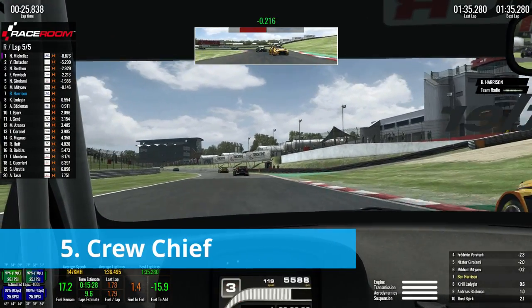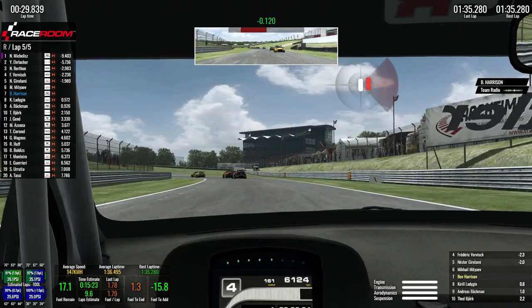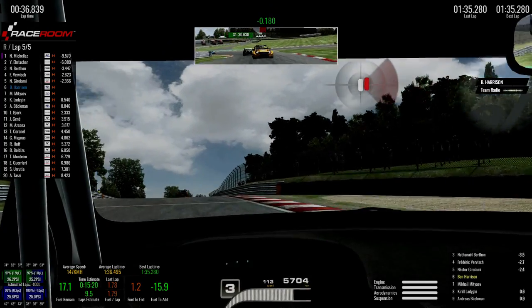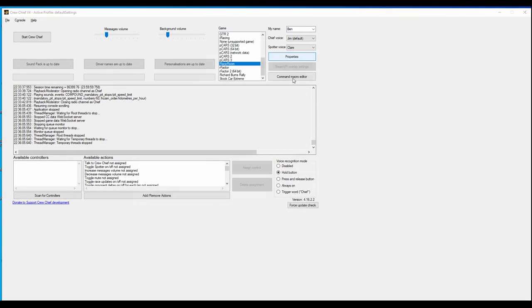Finally, we've saved the best until last: Crew Chief. This is an amazing piece of software that I'm sure many of you will be acquainted with. It provides a virtual race engineer and spotter, giving you audio information throughout the race. But it can also do much more, from helping you with pit strategy to automating various functions like refueling.